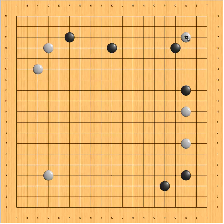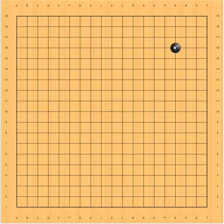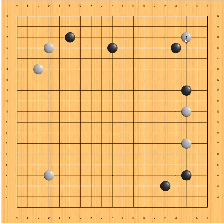Let's look at this setup. White invades Sansan here. How should black respond? First, let's see how we got here. Black has a star and small line opening. White invades here to prevent black from making an extension. Black places here, pincers, and makes an extension. Now white invades Sansan. How should black respond?